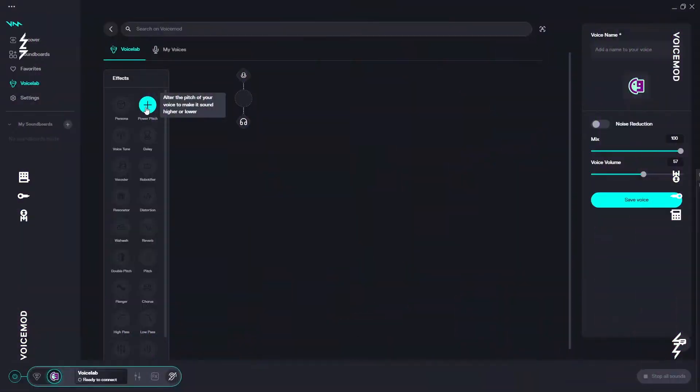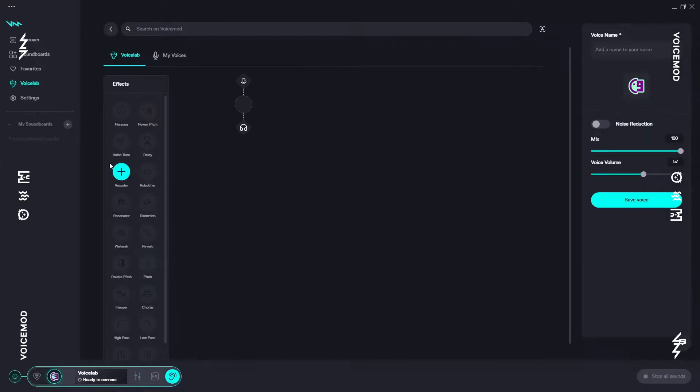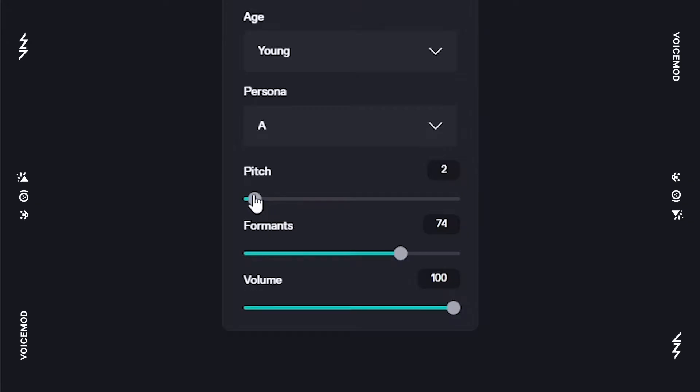Here's how it works. You just switch on the effects you want, stack them, and customize them to sound exactly how you want. The Persona node, for example, already makes you sound like someone else. Now fine-tune how old you sound with the pitch slider.